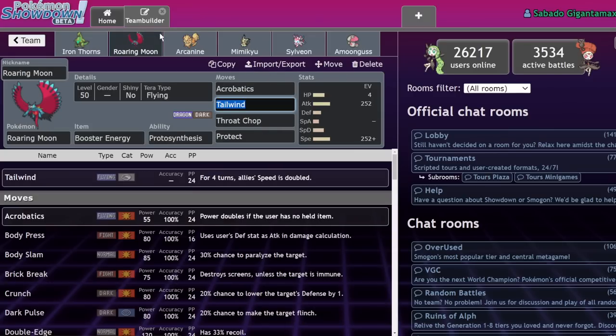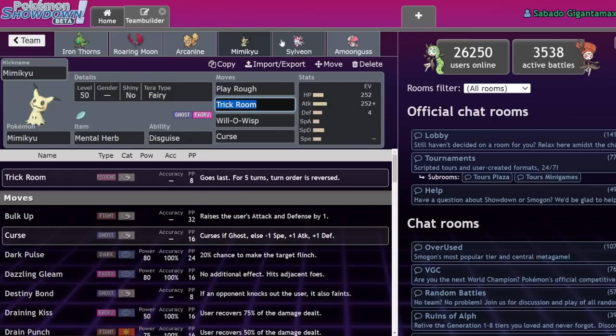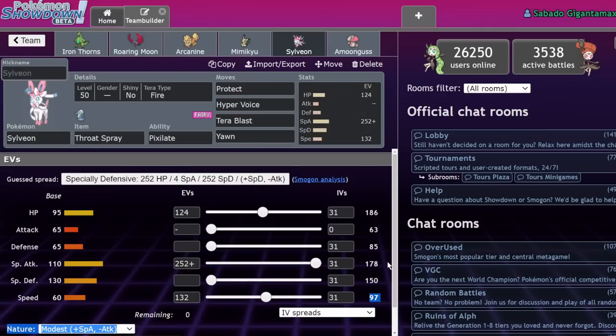We have Roaring Moon, Tera Flying, standard set — Max Speed, Max Attack, Throat Chop, Acrobatics, Tailwind, Booster Energy. The usual — it's a very standard Roaring Moon. That Tailwind will help us out with Iron Thorns, as well as our Sylveon, which can actually outspeed Meowscarada under Tailwind while still being fairly slow.